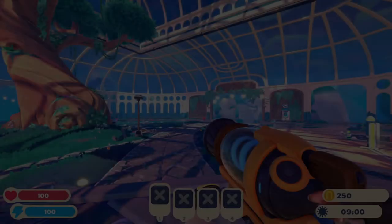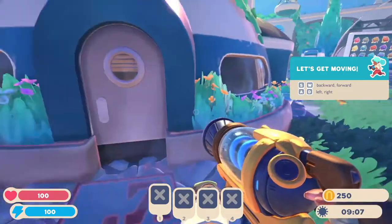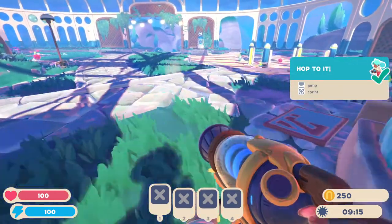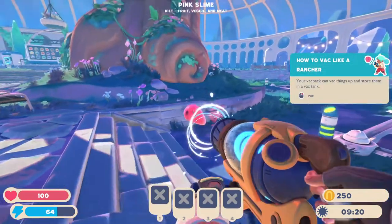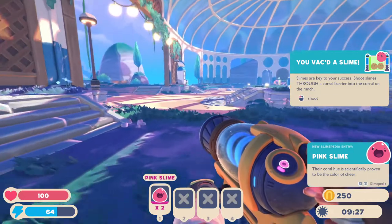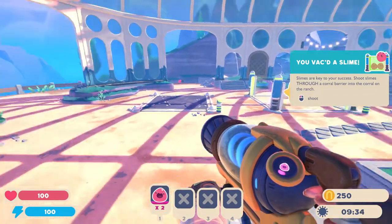I'm glad it all went well for her but I probably would not be here. Let's get moving — arrow keys. I'm not entirely sure if I used to play with a mouse and keyboard or a controller, but this seems kind of right. So: sprint, jump, backpack. We've got ourselves some pink slimes. Let's grab this guy and shoot them through the barrier — I think there's one more. Yeah, there it is.